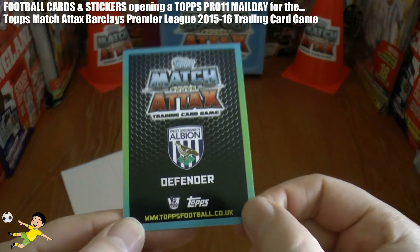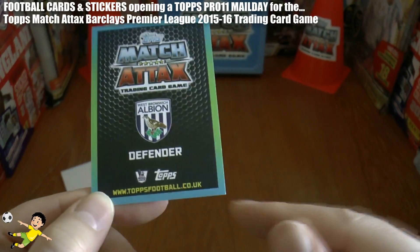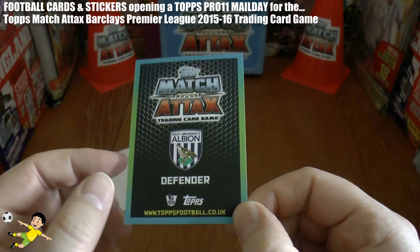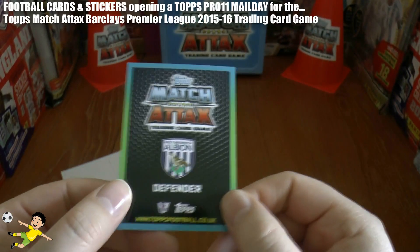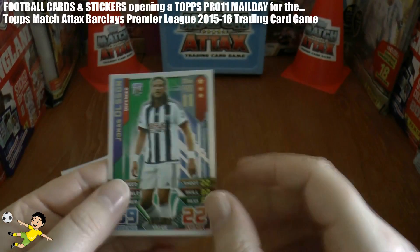Let's have a look which card we've got today and as you see it is a West Bromwich Albion defender. Take your guesses who it's going to be. Is it Macaulay I would guess, the ex-Ipswich scummer.